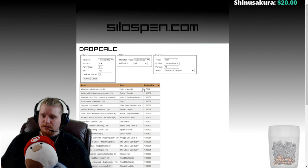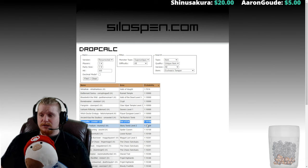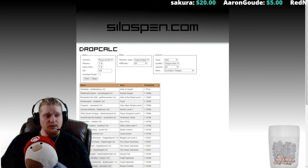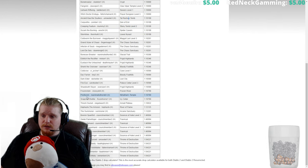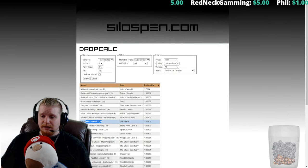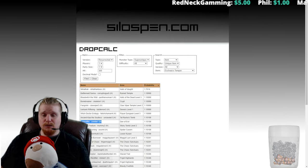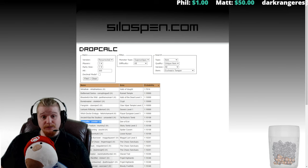Obviously Corpse Fire is always cold immune, so a cold sorceress wouldn't want to farm him. But if you're farming for Eschuta's Temper you're probably a fire or lightning sorceress anyway, so Corpse Fire could be an easy choice. Pindleskin is also an easy choice in Hell difficulty. Corpse Fire is in the beginning of Hell difficulty in Act 1, so you could very easily farm him as soon as you get to Hell difficulty and try to get your hands on Eschuta's Temper before you even leave Act 1 Hell.